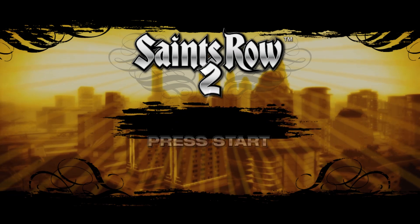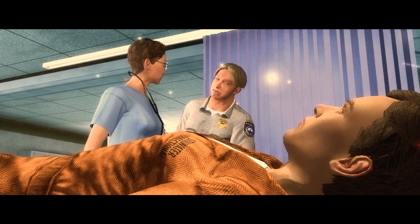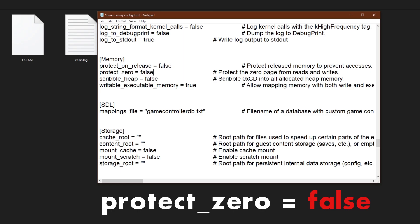Saints Row 2 is going to be a bit more involved. First of all, we need to change our Xenia config file. We're going to change Query Occlusion Fake Sample Count to negative 1 — this is to stop light from bleeding through walls. We're also going to change Max Cued Frames to 3, which should help stop audio desync issues in cutscenes, and it should work for Saints Row 1 as well. And if you didn't see my first video, you have to change Protect 0 to false.